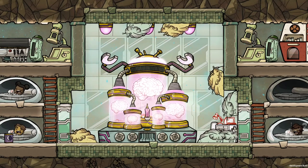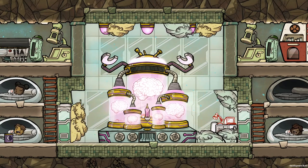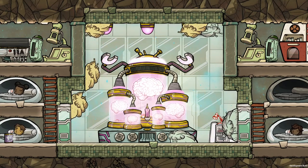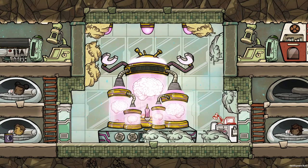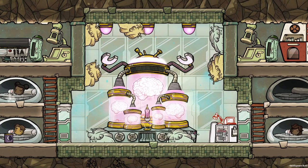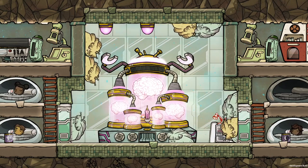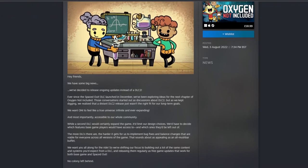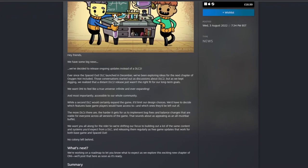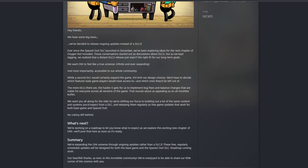Hi everyone and welcome to this video where I'm going to take a first look at the new beta content in the catcherly named public testing update 522820. There are quite a few new additions to go through, as well as many improvements and fixes. Going back quickly over the last update Clay gave, they announced they were not working on a second DLC, but were instead looking to add more content to both versions of the game, and this is the first of that content.